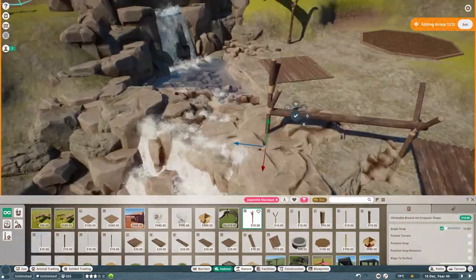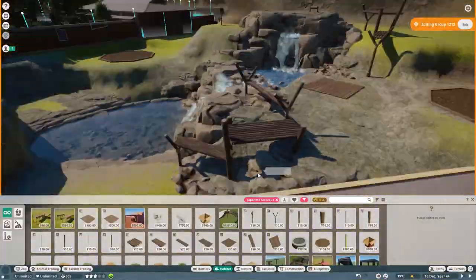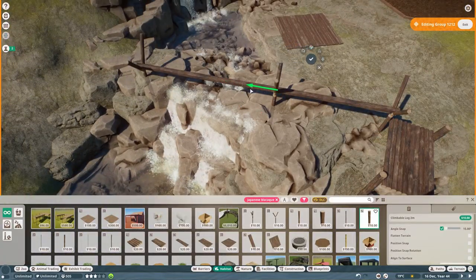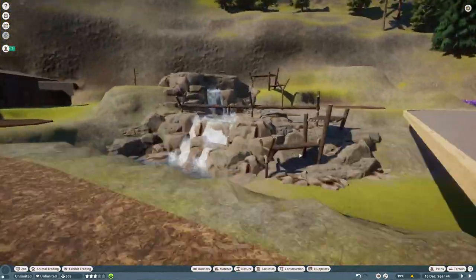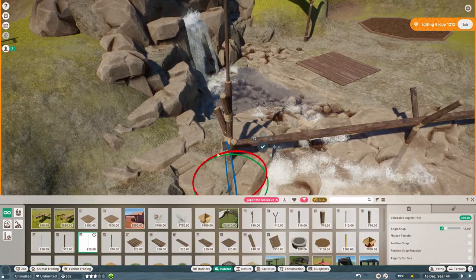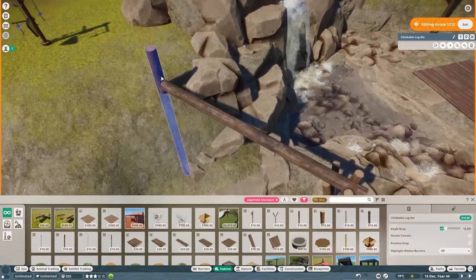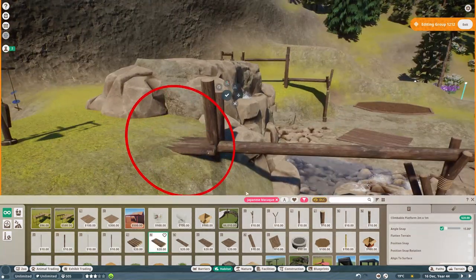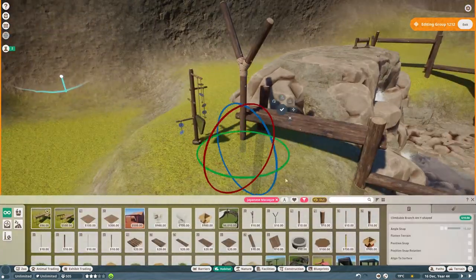On screen now we're working on the climbing structures. I wanted them to kind of circle most of the habitat so that the monkeys don't actually have to get onto the ground at any point. The climbing structures turned out pretty good — there are quite a lot of them and they're quite possibly my favorite climbing structures I've ever done. I'm not generally great at climbing structures, so I'm really happy with how this turned out.